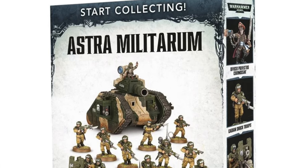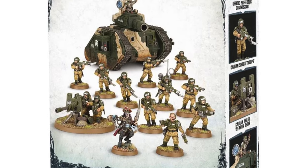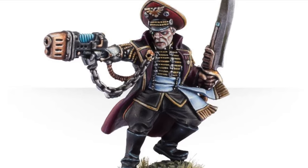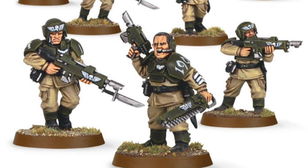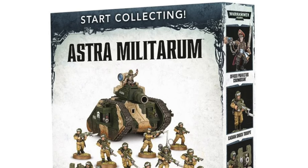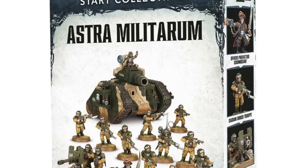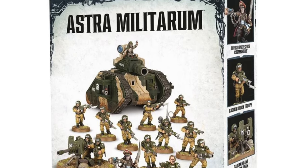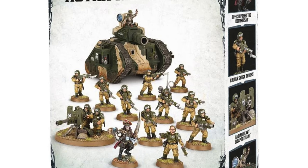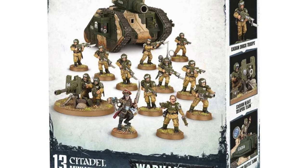The second option is the classic Start Collecting box that's been around for a few years now. Coming in at around $80, this was what initially got me interested in the Astra Militarum, containing an HQ unit — Lord Commissar — a troop unit of Cadian Shock Troops, and a heavy support unit — a Leman Russ battle tank. This box is being discontinued by Games Workshop as it contains the older Cadian Shock Troop infantry models, but can often be found at a variety of other online retailers, often for discounted prices. This box will only get you around 300 points, depending on how you run the included Leman Russ, but is a great way to get your feet wet with some useful Astra Militarum units right from the beginning.